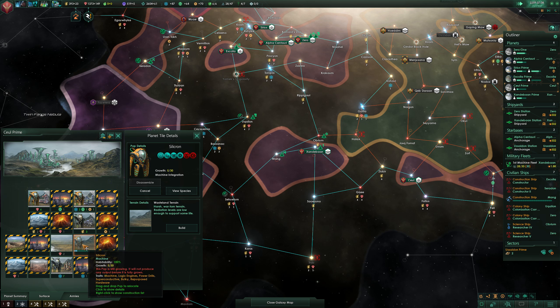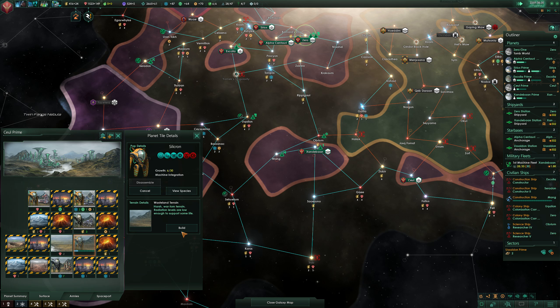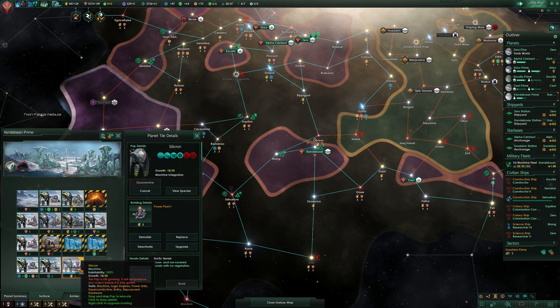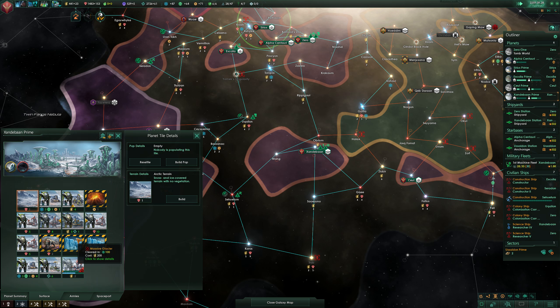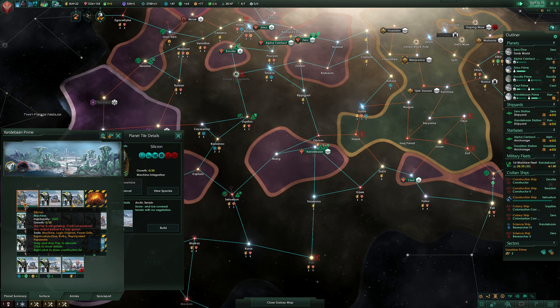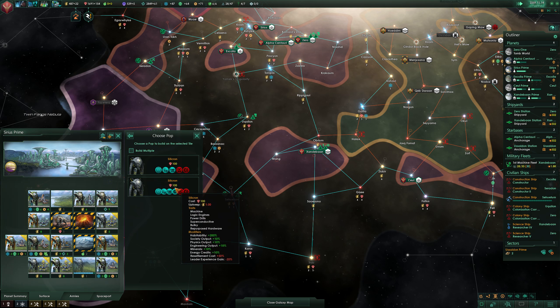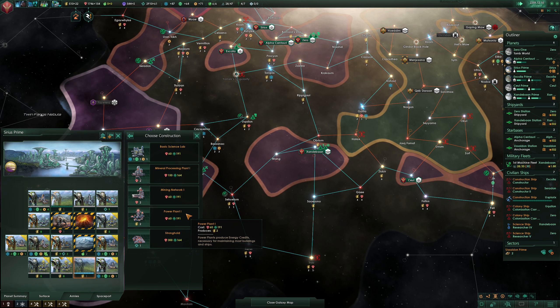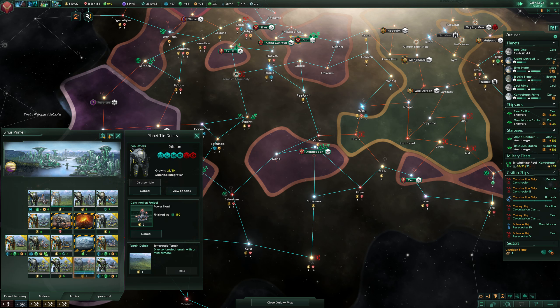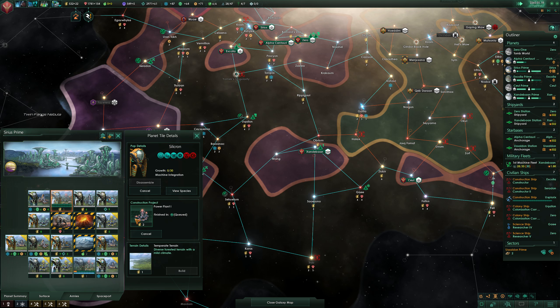Can we actually upgrade anything? Probably not, but I do want to build an uplink node here. And here I want to upgrade something. Let's construct that power plant. We can build another pop here as well, and here we don't have a mineral processing plant, but that's okay. We can get a power plant here, and of course, another power plant right here.